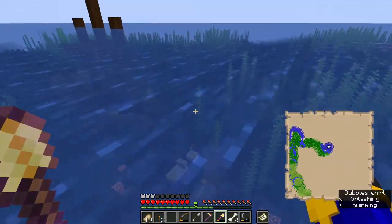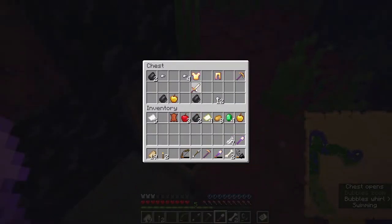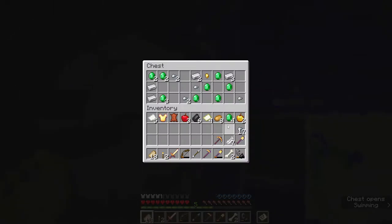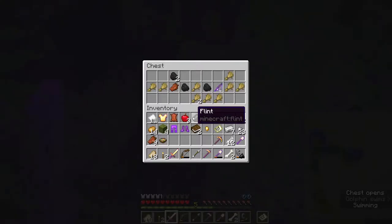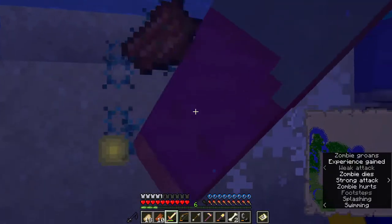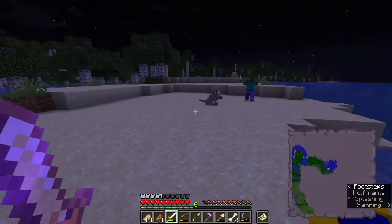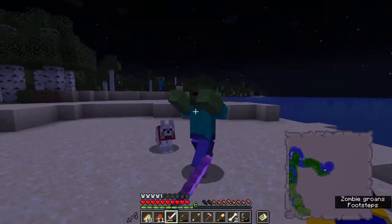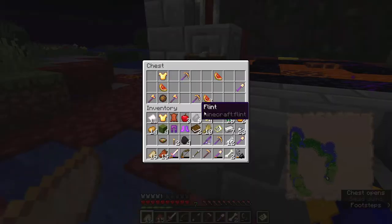Also an ocean monument nearby, but there's no point going there in this series. The nether portal yielded finally some weapon and another golden apple. The wreck was intact, which means it contained three chests — I found some iron, emeralds, moss, and a treasure map which I forgot to check. The ocean ruin chest had some wheat and a fishing rod. Not the best loot but at least something. I was so happy to finally have a weapon that the game decided to remind me how crappy golden tools are.